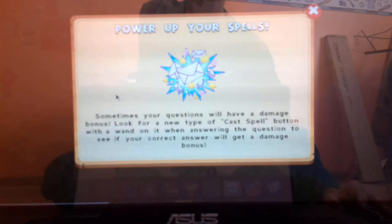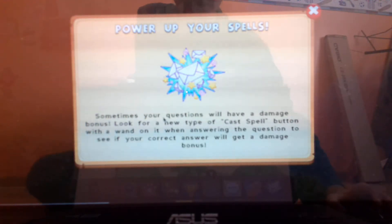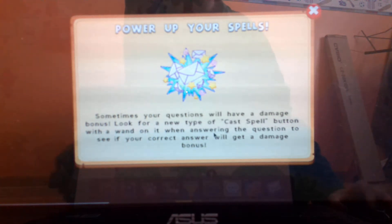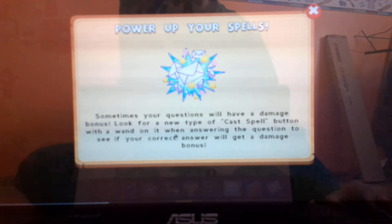In the mail, it's called 'Power Up Your Spells.' It says sometimes your questions will have a damage bonus. Look for a new type of cast spell button with a one on it when answering the question, to see if your correct answer will get a damage bonus.